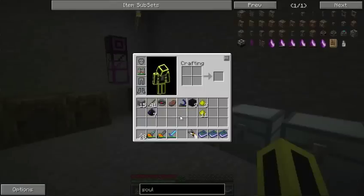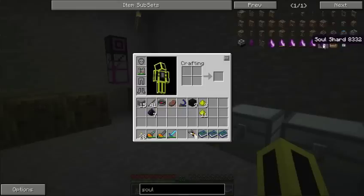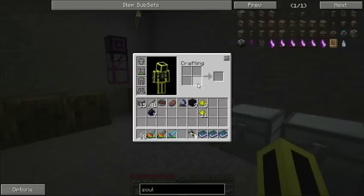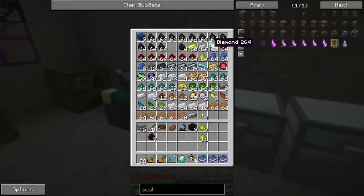Let's have a look here — soul forge, as you've seen. And I want to get myself a soul shard. So you need 8 corrupted essence and 1 diamond to get you 3 soul shards. You know, not that you'll be having huge amounts — well, maybe you will, maybe you won't — but I only need the 3 for now.